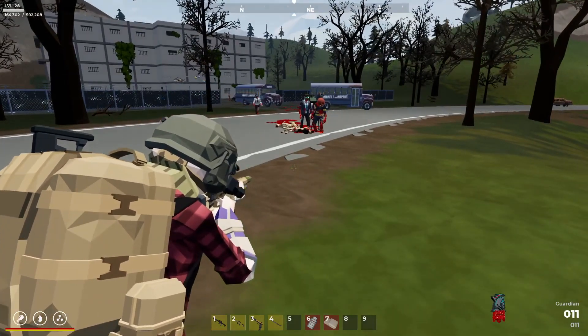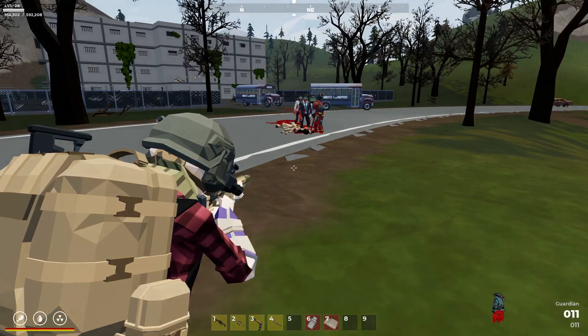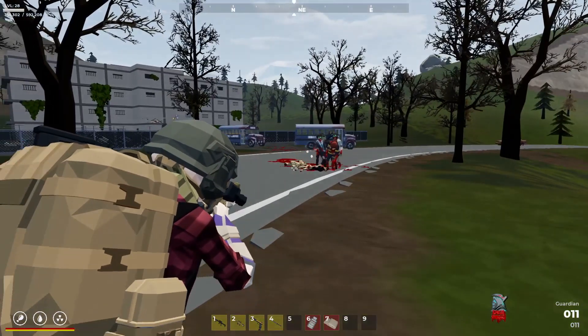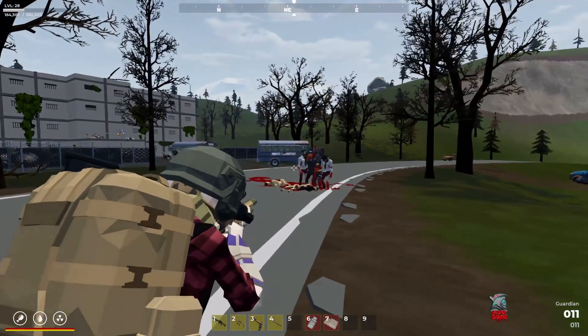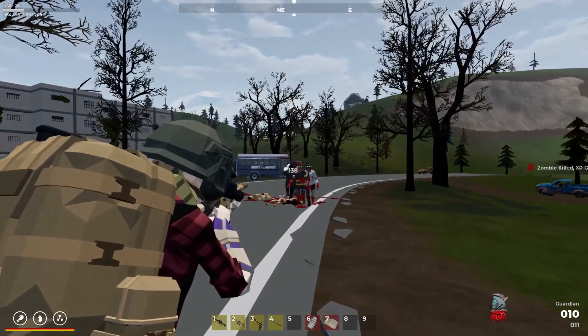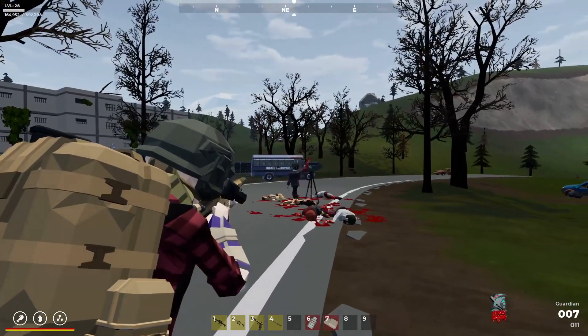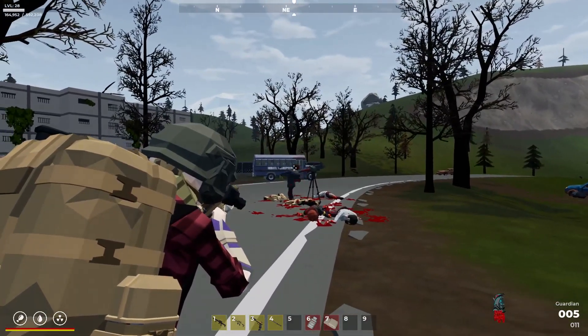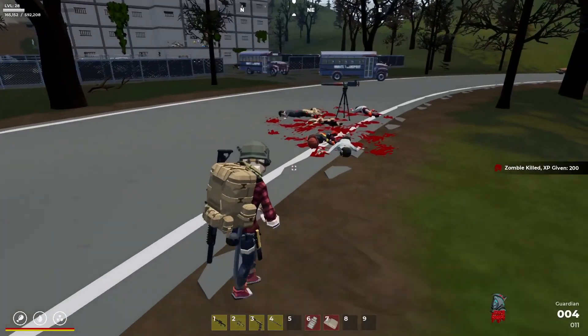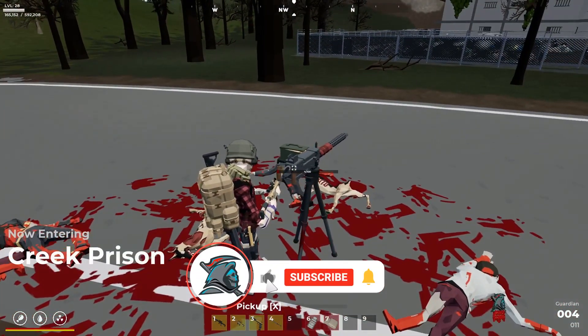This is what I want to demonstrate — there's a bit of a fault with the gun. If you get too close, it can't engage up to a certain point, but the enemy will swing at the gun turret and damage it. As you can see, all those zombies are now taken out.